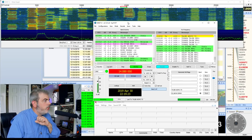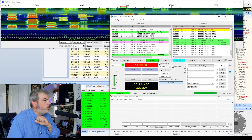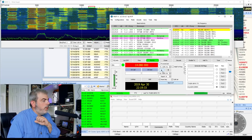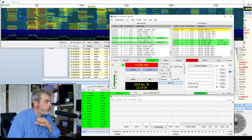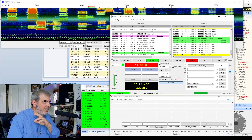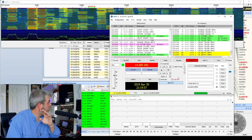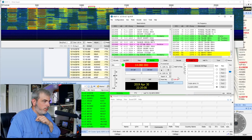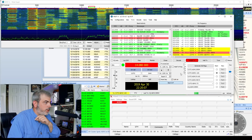Let's see if we can pick a frequency there and just call CQ. Now, this is FT4, so the turnaround time is crazy quick. We're calling CQ, pointed about 60-70 degrees — so we're pointed towards Europe — and they were booming in earlier. There we go, there's an Italian just answered me.